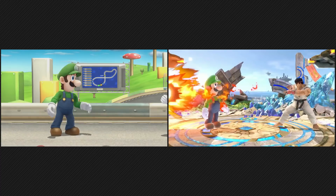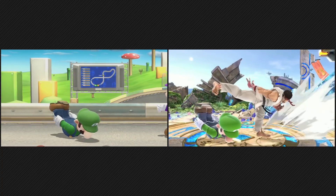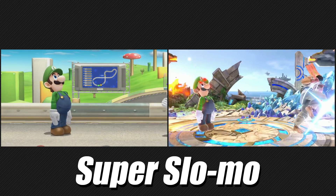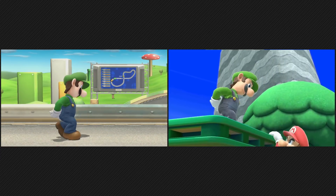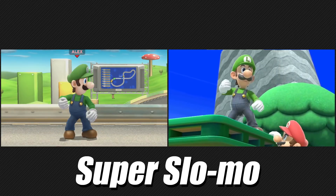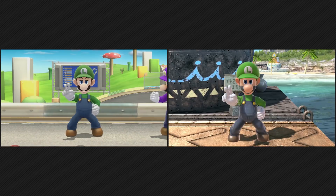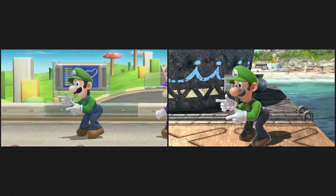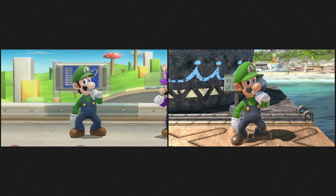That's all I have on Luigi's moveset, but I also found some taunts. His taunt where he planks or something seems about the same, although he no longer opens his mouth during the taunt. Luigi's taunt where he kicks at the ground looks about the same as well, but Luigi's mouth is open at the end of the animation. His taunt where he makes several poses is also still here, but it looks to play out a little faster, and on the ending pose his facial expression is different.